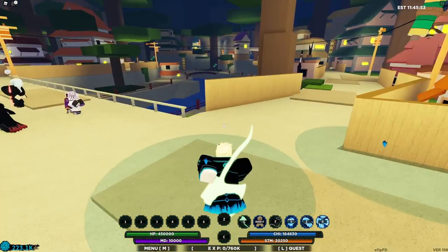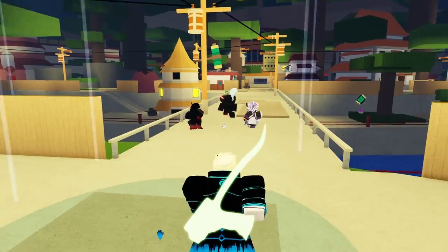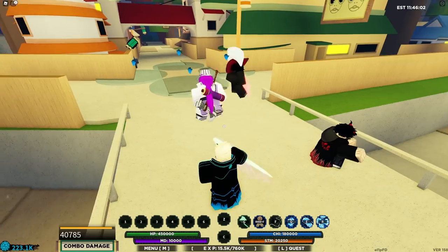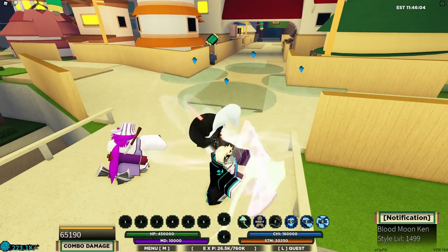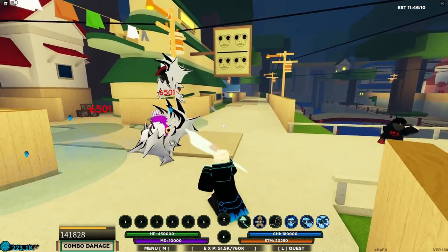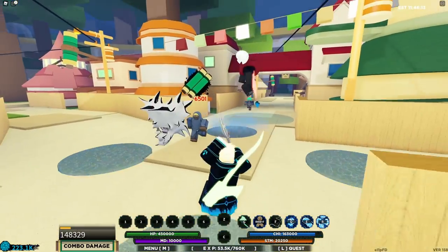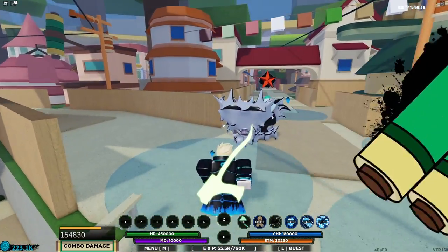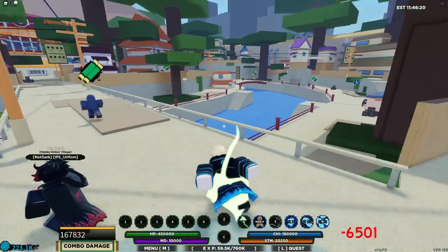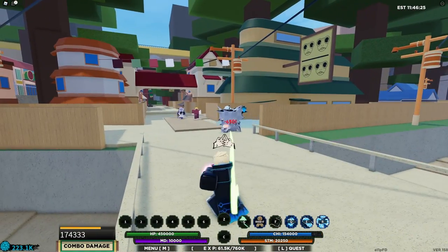Starting off with Surge, the first move is a trap move. They can't see it on the ground but I can. When they walk over it, it does a very long stun — genuinely one of the longest stuns in the game. The fact that it only has a 10-second cooldown makes this ability quite good. I'd give it a solid 7.5 out of 10, just because it's so spammable with that insanely low cooldown.